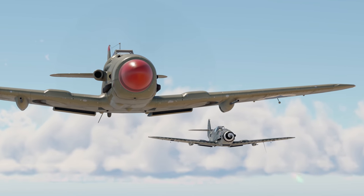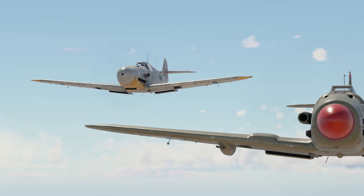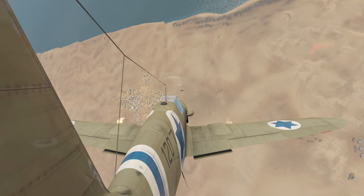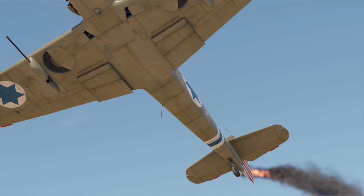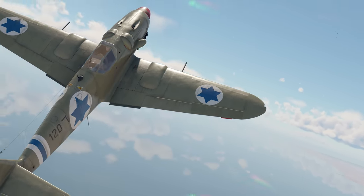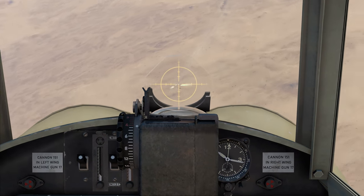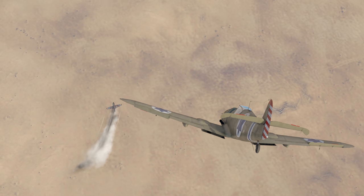Its power is almost a quarter lower than the standard DB-605, only 1,320 horsepower. That difference had such an impact on the aircraft's flight performance that this Gustav can't even be called a Friedrich now. However, it's unfair to judge this fighter in such a way — its battle rating is only 3.3. At that level, its top speed and climb rate are good enough, and you could simply avoid dogfights.